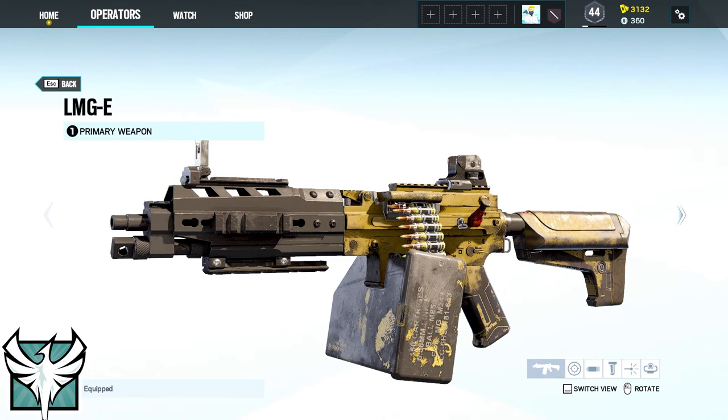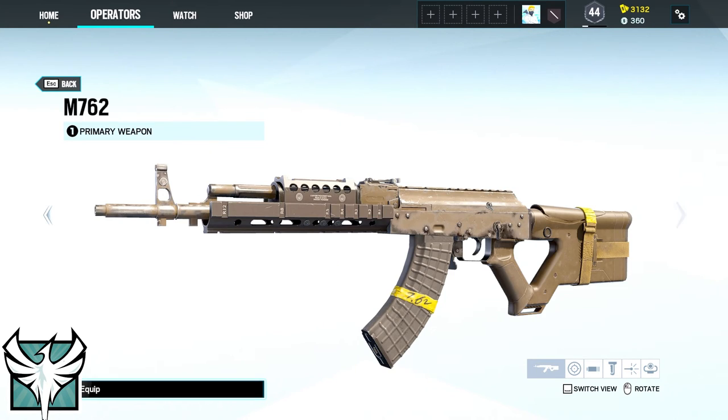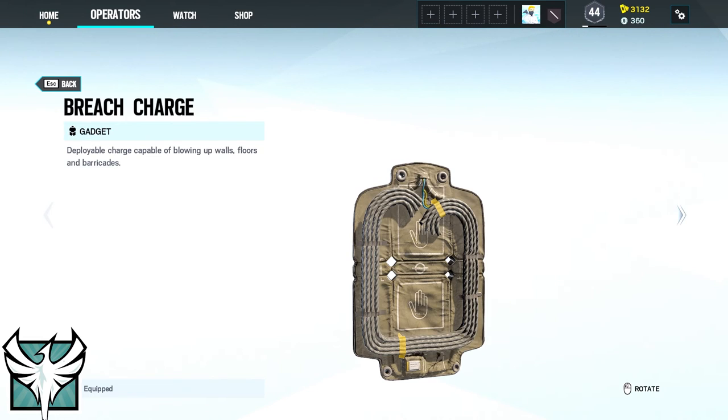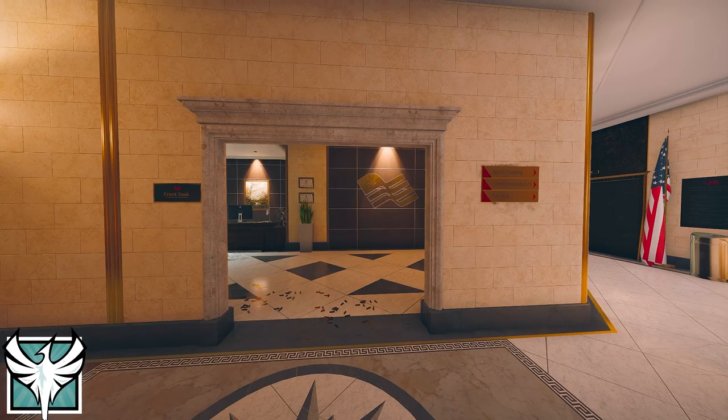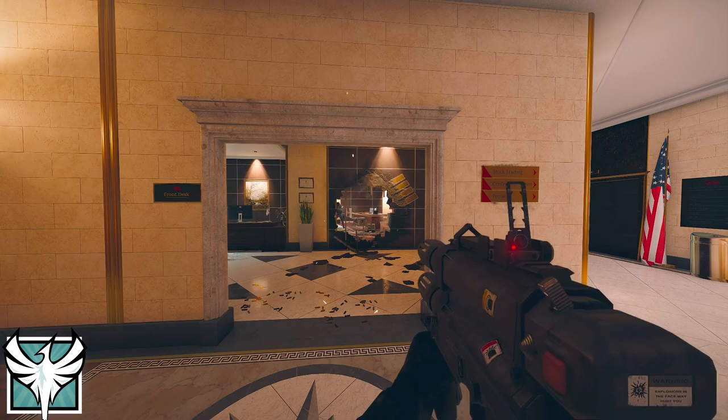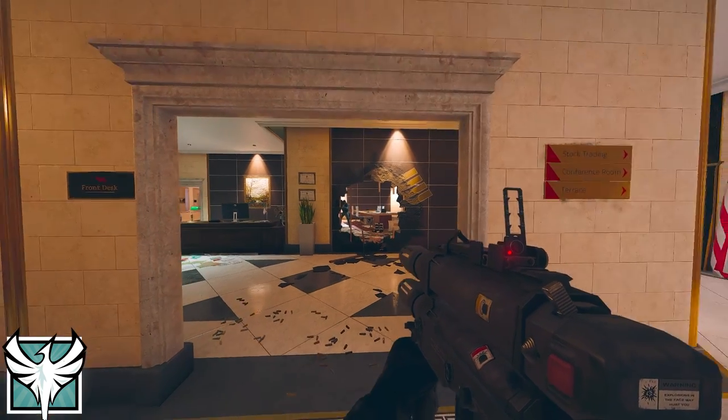Zofia's primary weapon is either the LMG-E or the M762 and her secondary the RJ-15. Her gadgets are either three breach charges or one Claymore. And her device KS-79 Lifeline is a double barrel launcher that can fire both concussion and impact grenades.